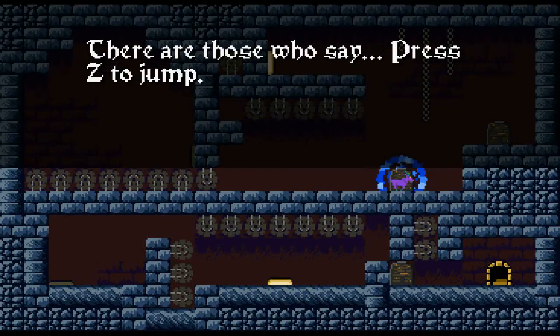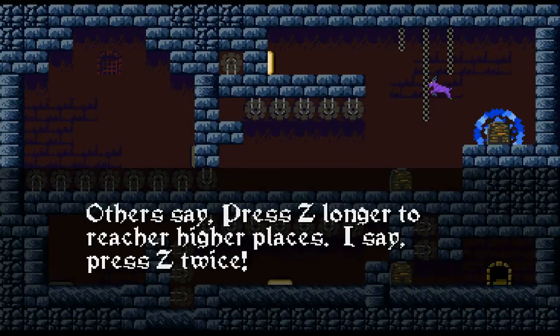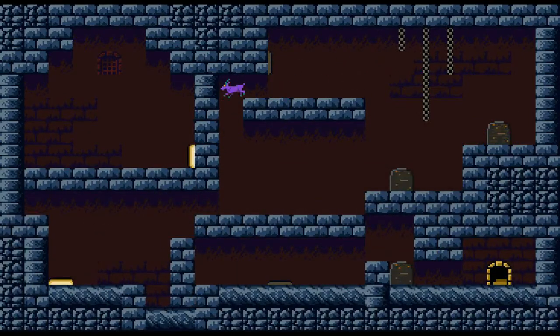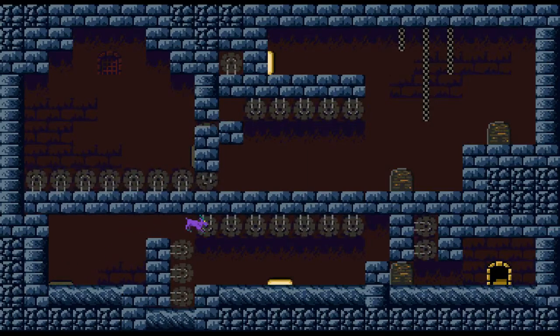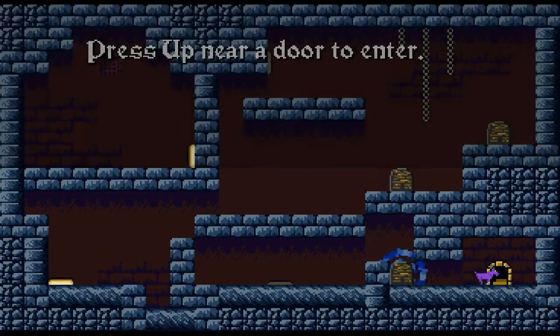There are those who say press Z to jump. Others say press Z longer to reach higher. I say press Z twice. They don't mention that you can also press X to charge.